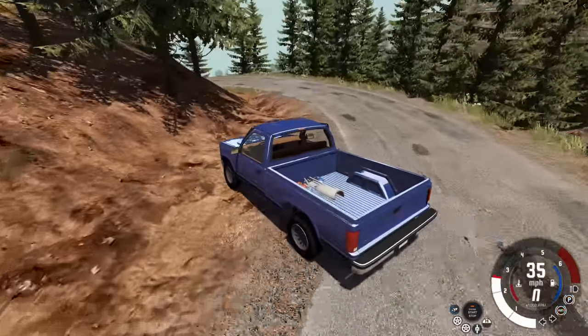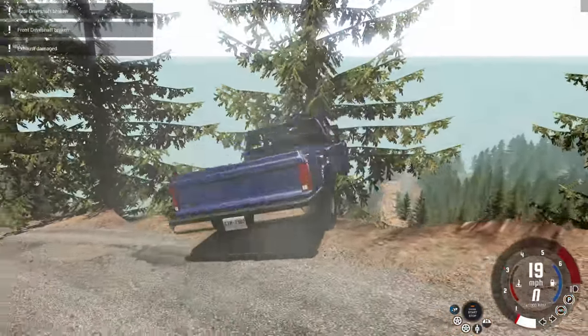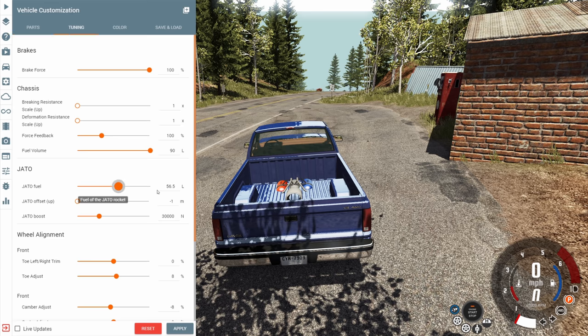Let's do a small crash trying to get into the air — not quite working, instead we just slammed face first into a tree. There are two other settings for the rocket we can change: first we can increase the amount of fuel up to 100 liters, which is double the default. And then we can also increase the boost up to 100,000 Newtons, which is a little over three times the default.